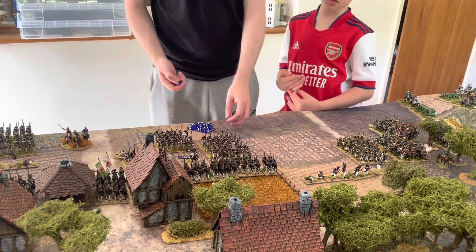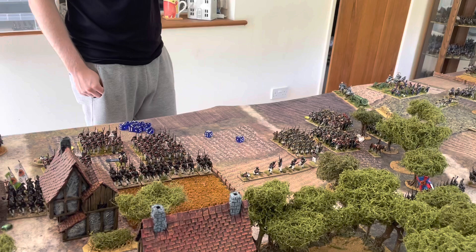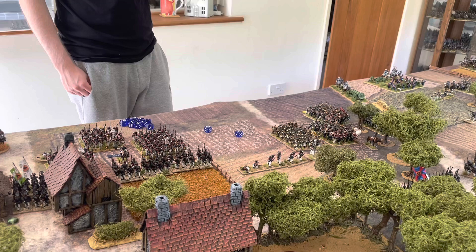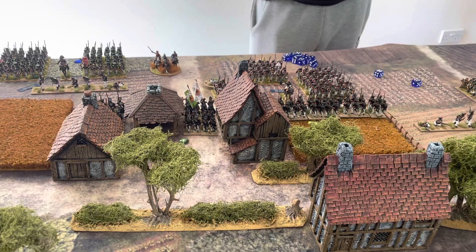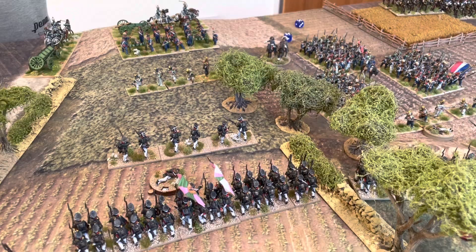Two dice for the off-table battery: minus one for firing into cover, at half effect. That's a ten at effective range, going down to a nine — two casualties and a discipline test, so one casualty and a discipline test on the relevant Russian battalion. They roll a six, so they go unformed and take their first casualty. Dan's also caused a couple of casualties with his skirmisher fire against the Russian skirmisher screen, and another couple of casualties down on the right.